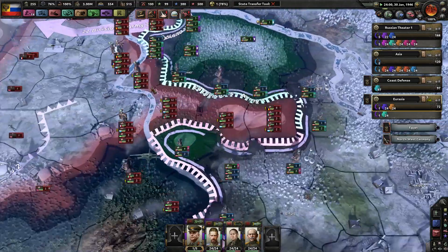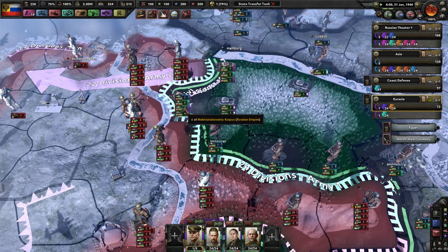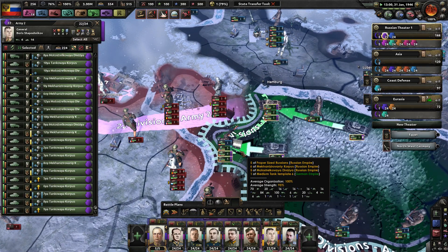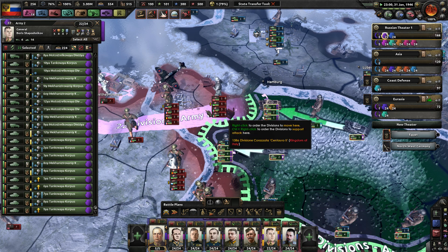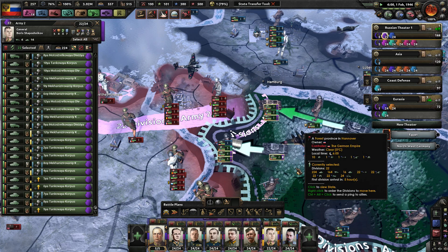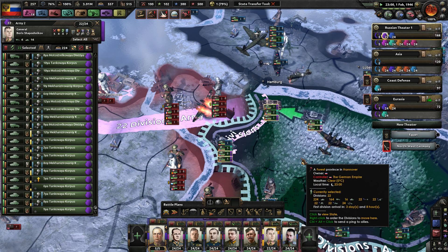It looks like they've stopped their attacks — good for them, I suppose. We're going to wait for these last tanks to get up to the front line and then push. We'll attack two provinces at once — one in Bremen, and one to the province to the right of Bremen.